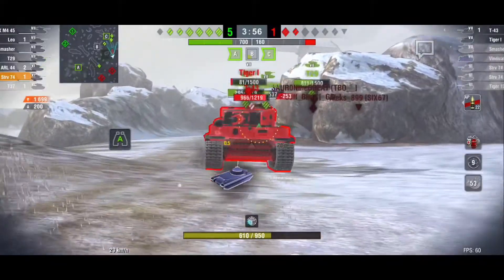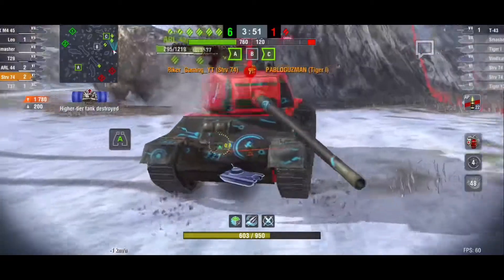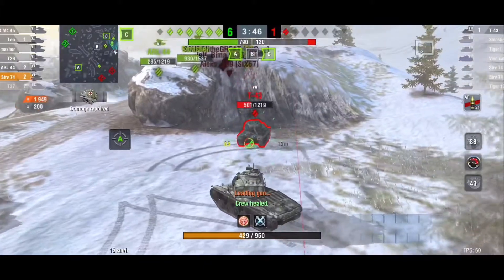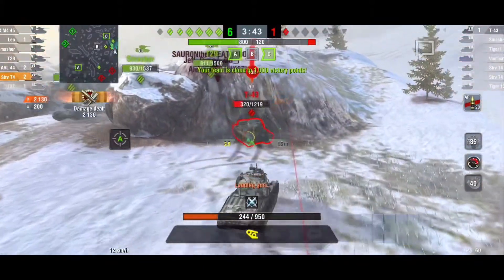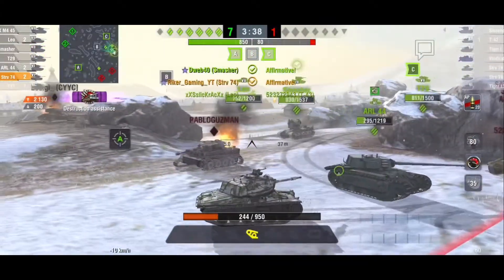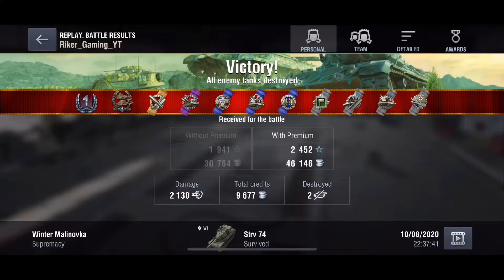I try to get a cheeky shot on the Smasher but our teammates take him out. I switch back to APCR to confirm the Tiger kill. All that's left is this T43, so I just rush him and ram him trying to get as much damage as possible. I honestly thought this could have been a mastery if I took out the T43, but the Leo takes him out and we get the first-class game and the win. First class: 2001 damage, two tanks destroyed. Very effective game — that's another way you can play it: fast and aggressive while being smart about positioning and battle awareness.